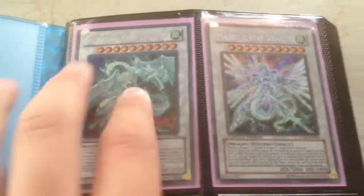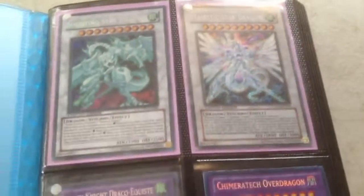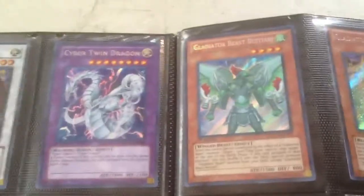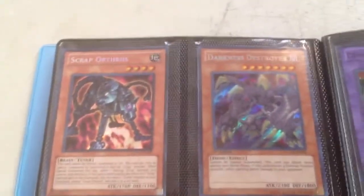Alright, let's get quick into the trade binder. We have Secrets. That's a little bit played — got some sort of crease on the top. Mint Secret, Secret. Secret from the tin. Secret. Secrets for Gladiator Beast players. My Gladiator Beast deck is nearly complete — all I need is the last 3 test tigers, which are coming in the mail.